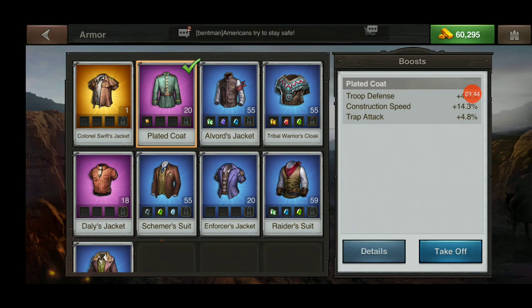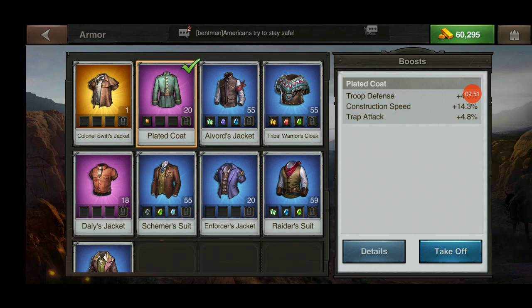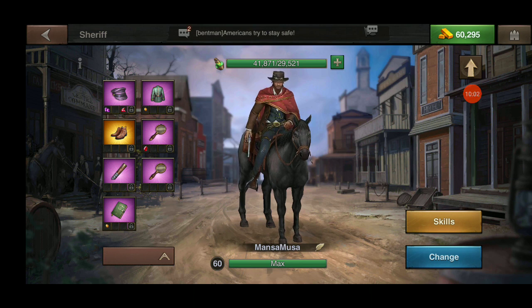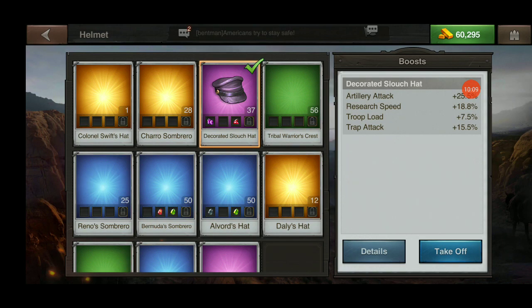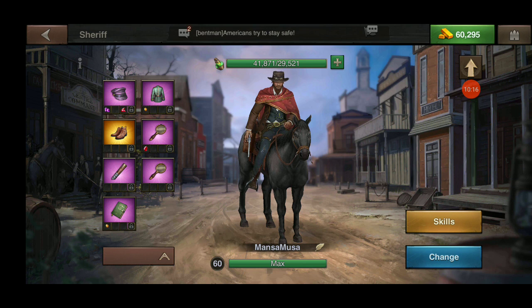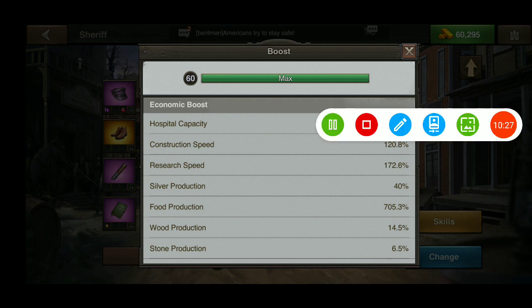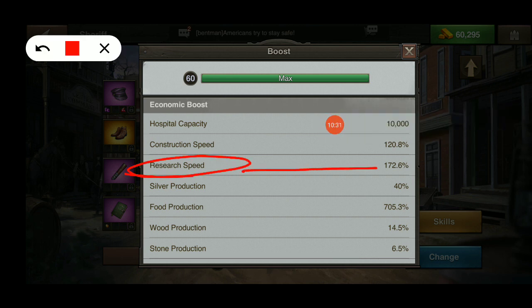Clicking on my plated coat, I don't have anything that helps with research — the only item that provides a research reduction is the cotton coat at about 2%. The decorated slouch hat is already a research item at 18.8%. Now let's check our skills — it was 131% before. Research speed is now 172%, so we've gained 41% just by changing out a few items.